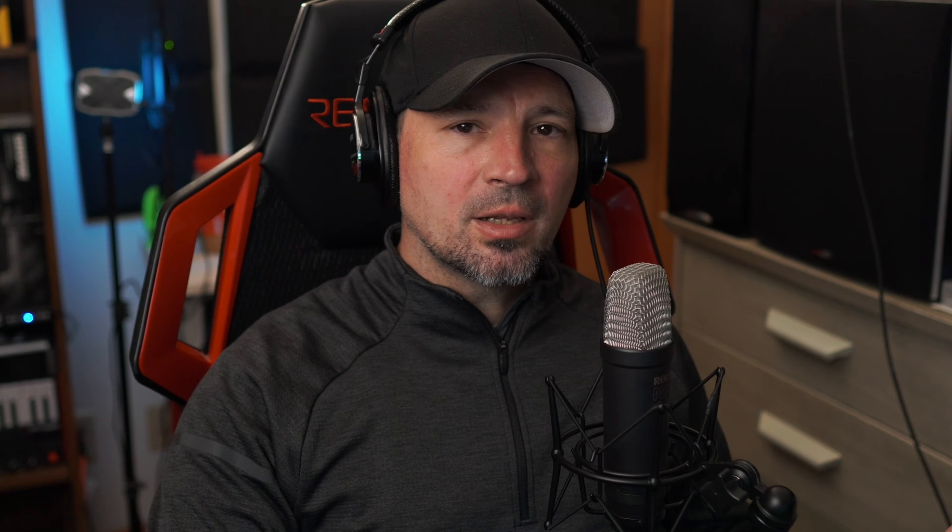And then we have the last stand. Once you hit 35% durability, the last stand kicks in. And if you're running a last stand ability plus this drone, it actually appears that you get two last stands.